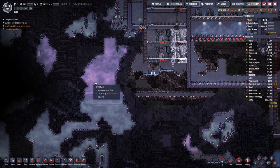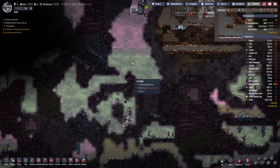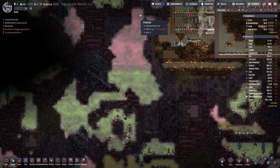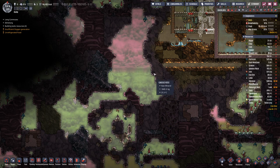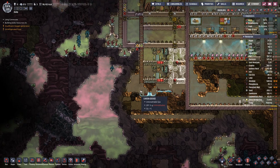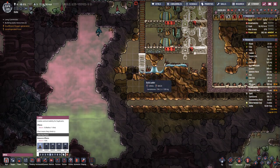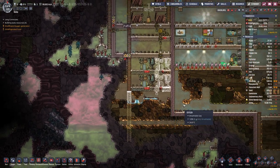From here we have quite a bit. If we go down below and then have a pump all the way at the top, we should catch the hydrogen. That means we need a ladder that goes further down.